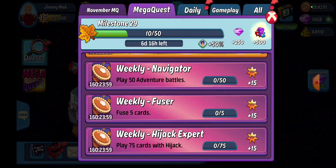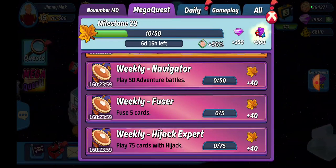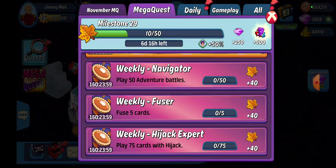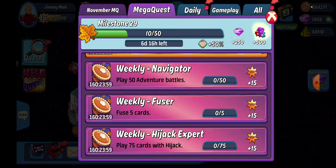Weekly fuser: fuse five cards. This is the one that's usually a pain because I usually fuse stuff up earlier. Get a card that's maxed out, combine it with another card that is maxed out, and fuse them together. Do that five times and you will get the weekly fuser.